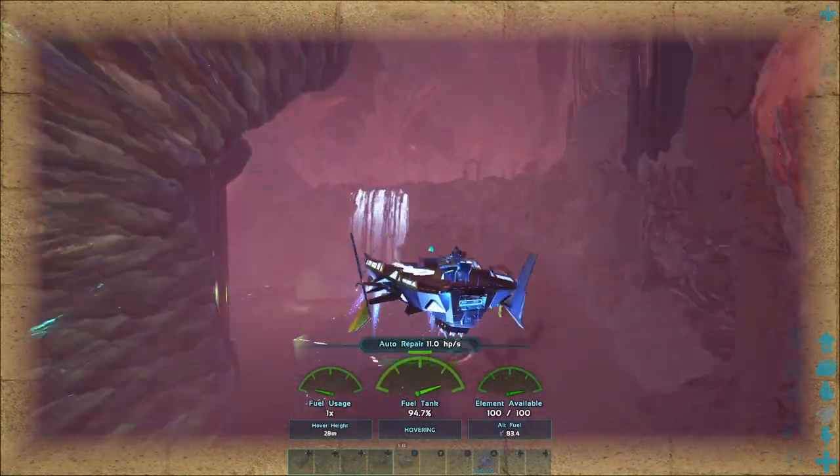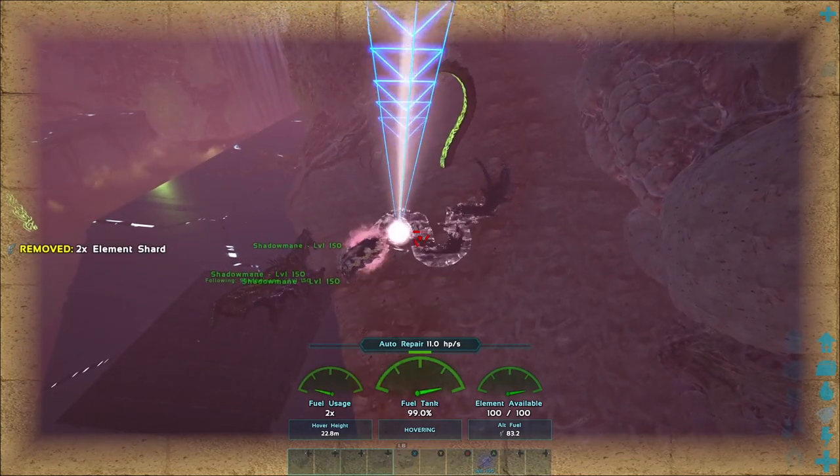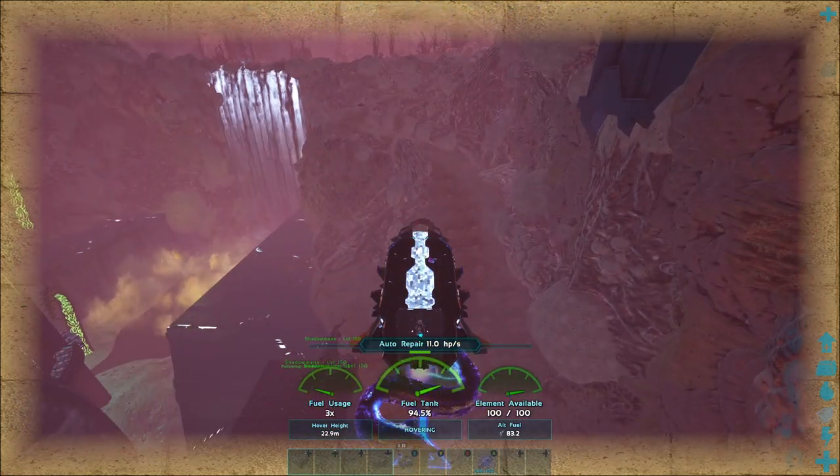It's easier to bait Bacillus into the heart area, but you will need to fight creatures the entire time, and if you hit the Bacillus or drop it into the acid at any point in the tame, you could mess it up. For this video, I will tame a Bacillus outside of the entryway. It is not too hard to bait them out to here.